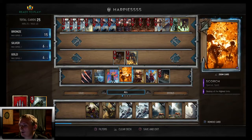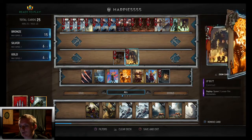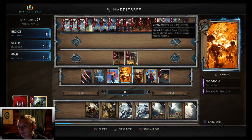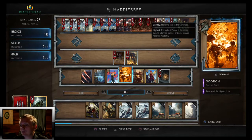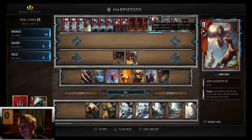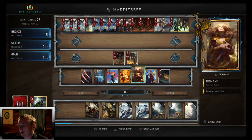We got Scorch — destroy all the highest units. Most decks are going to be running units with higher value than yours, so Scorch is going to be a really good card, especially if they have a bunch of sages out or spell units that get boosted every time they play a spell. Most of your creatures are really low before you boost them — the highest you got is Arc Griffin at eight — so Scorch is a really good card in this deck.